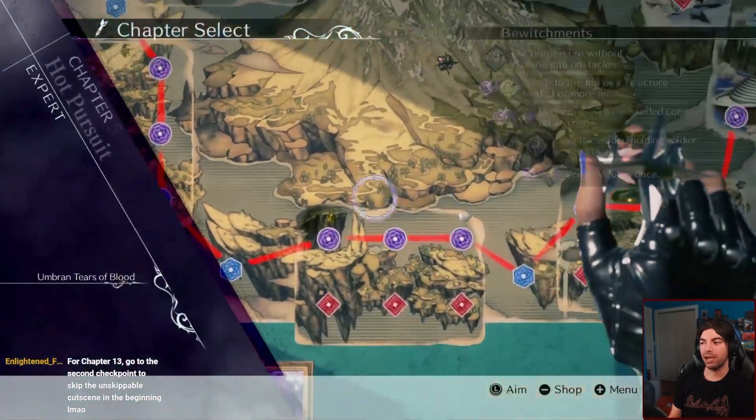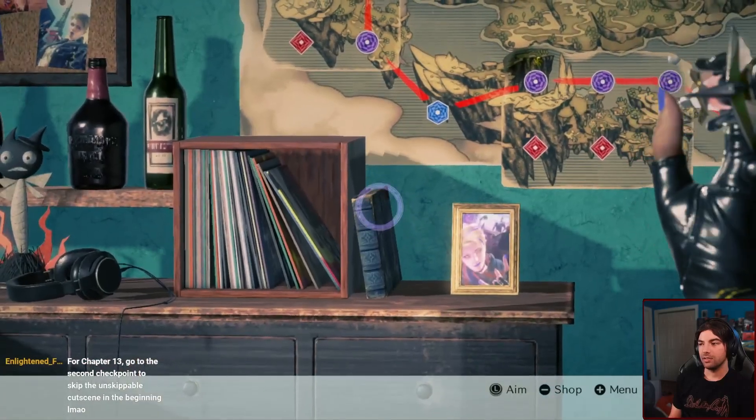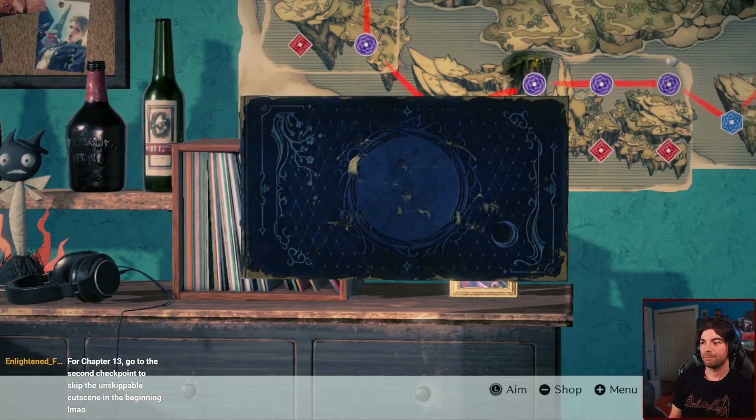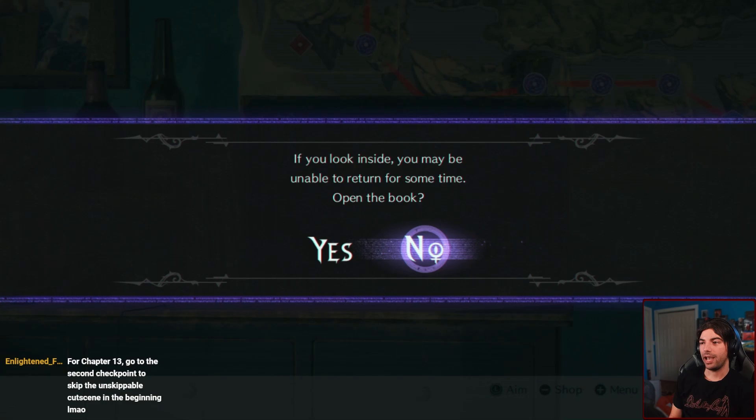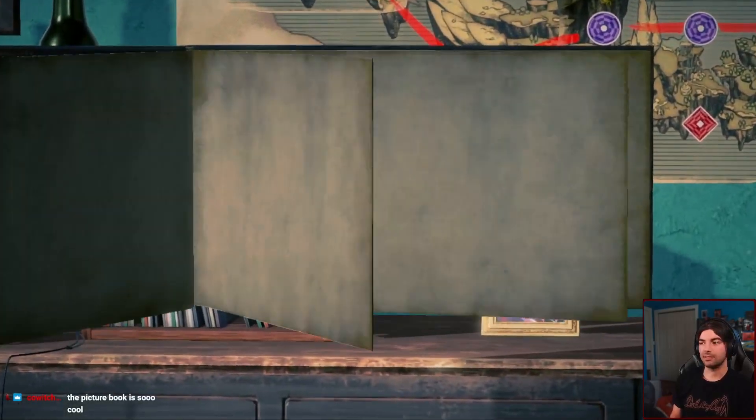I went through and I got all the keys for the secret chapter, and that's going to be down here. If you look inside, you may be unable to return for some time. So we're going to go through the secret chapter first. This is going to be the first post-game thing minus the phenomenal remnants that we're going to go into. I'm really excited for this.